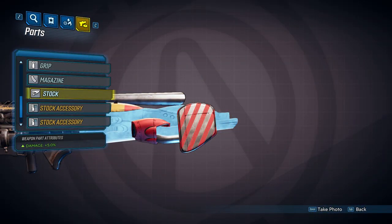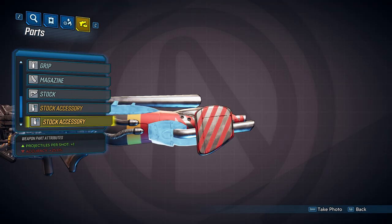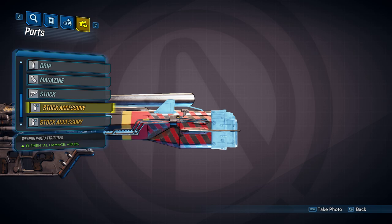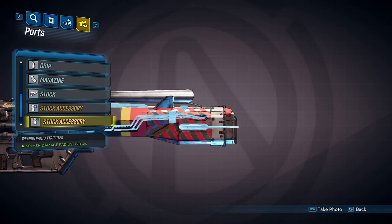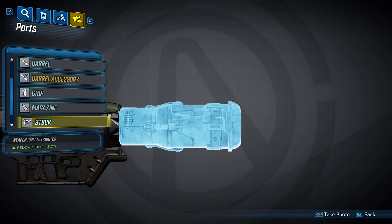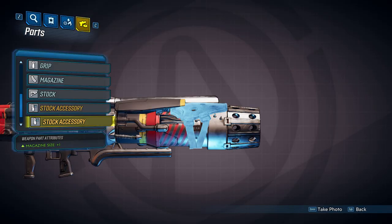Next we're going to move on to the stocks. There are three different stocks, and each can come with two unique accessories. The first stock will increase your damage by 5%. Its first accessory will further increase damage by 5%, and its second accessory will increase your projectiles per shot by one but apply a 25% accuracy penalty. The second stock will increase your fire rate by 5%. Its first accessory increases elemental damage by 10% — this affects your DOT, not your weapon's base elemental damage. Its second accessory increases splash damage radius by 20%. The third stock will decrease your reload time by 5%, and both of its accessories increase your magazine size by one.